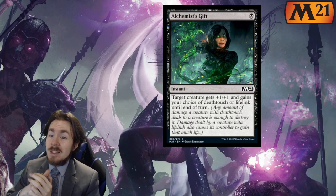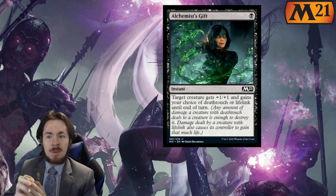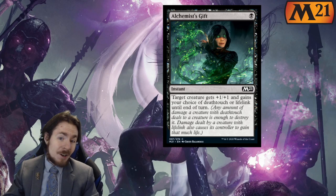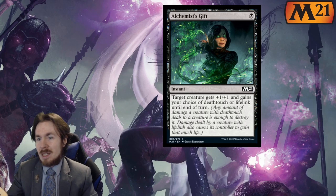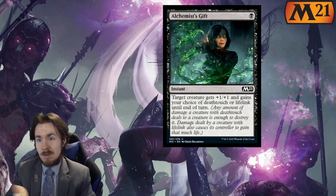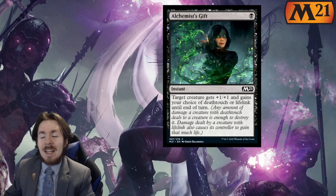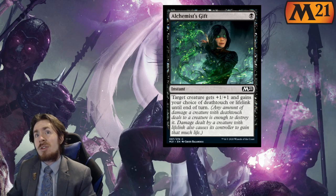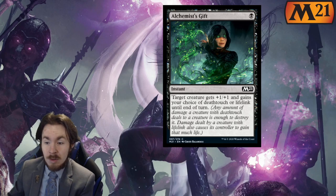Alchemist Gift: one mana, instant speed. Target creature gets plus one, plus one, and gains your choice of Deathtouch or Lifelink until end of turn. I don't know why they couldn't just make this give it a plus one, plus one counter and do its little thing for the turn, because there's other synergies with them. Maybe that would just make it so overpowered. I don't think so.